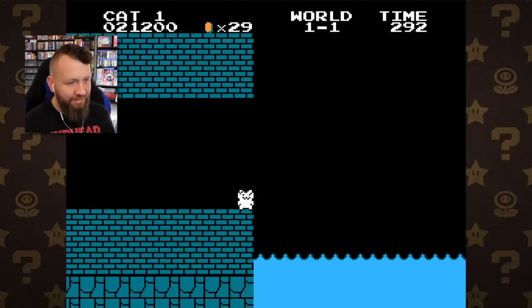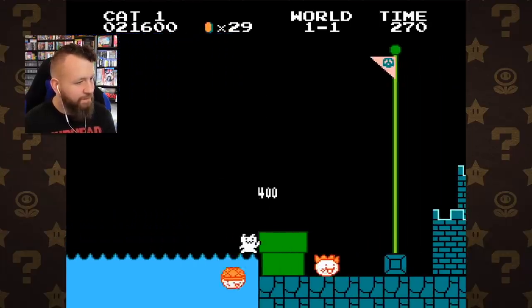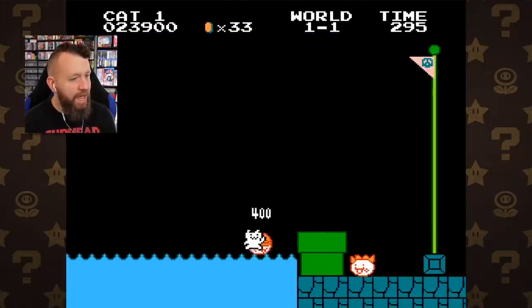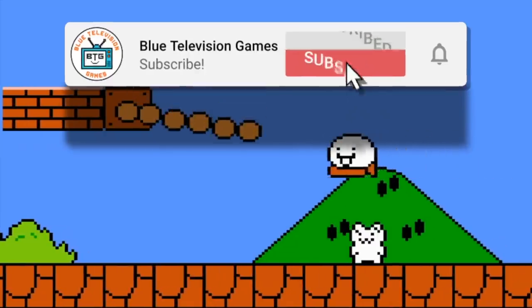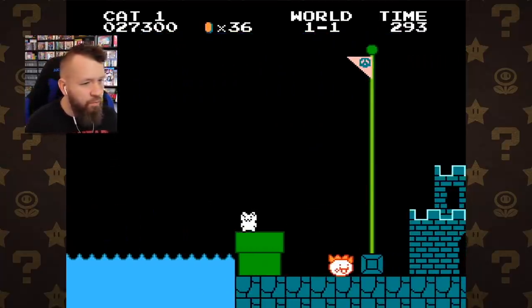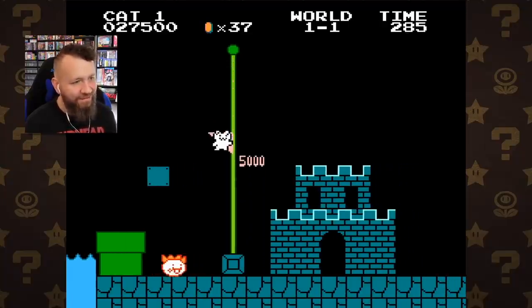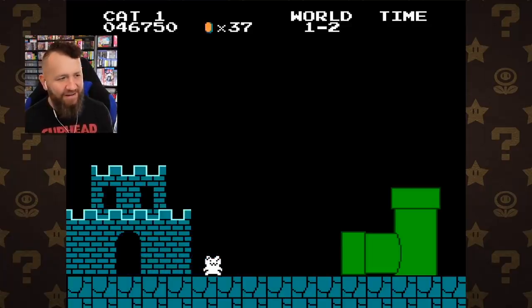It's gotta be a troll block, right? How else will we get through here? We gotta go for it. We were so close! Here we go — I'm really glad they put this one-up right here because otherwise we'd be hurting on lives pretty bad. Big run, big jump, then stop! There's probably a troll block. I knew it! Double troll block. Sweet! Level on the books. Four levels to go. I'm really liking this.